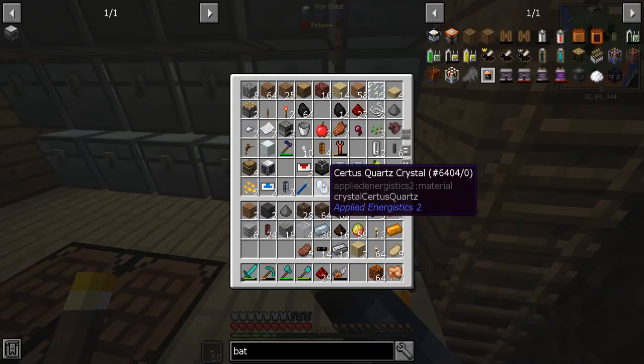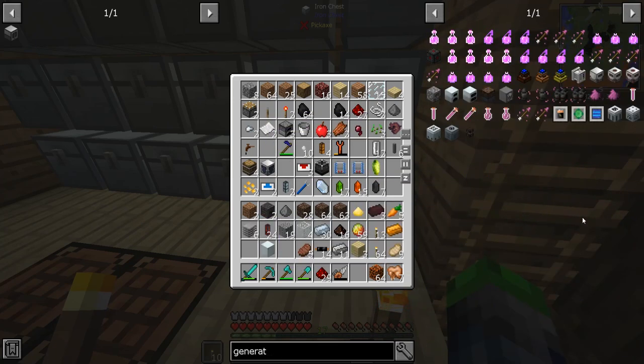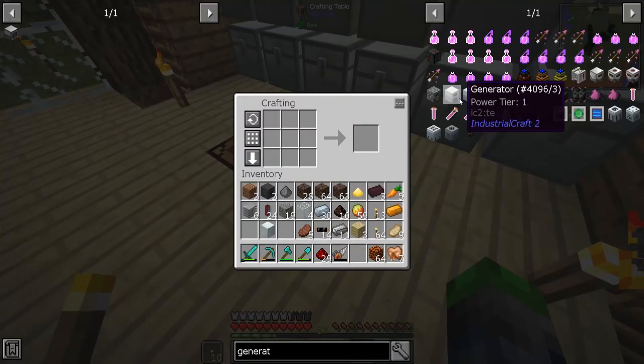What do we need to make a second generator? Right here — okay, so let's look up a generator again. We'll make our second one, which is just an RE battery and refined iron.